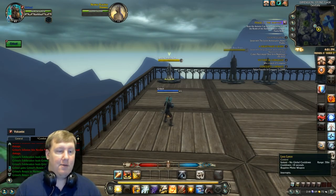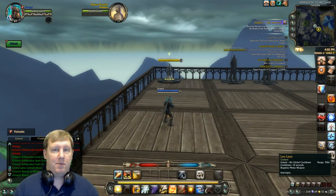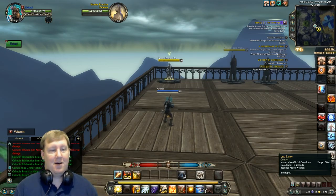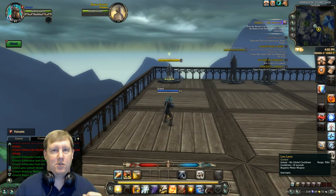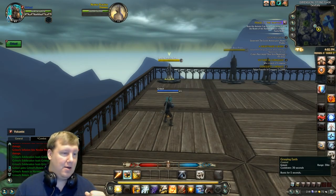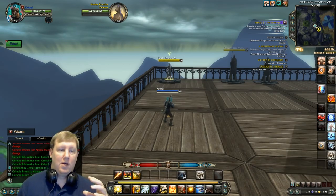Lava Lance is our interrupt — make sure you're interrupting people as much as possible. Some people put the interrupt in macros; I don't recommend it because I like to pick and choose when to interrupt. It's up to you. Then we have Grasping Earth, our root.